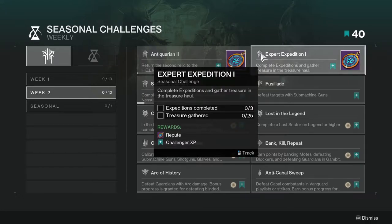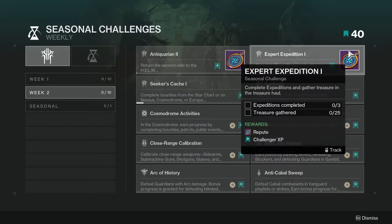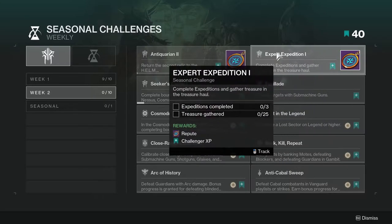The second challenge is Expert Expedition — complete expeditions and gather treasure in the treasure hall. This one can be annoying because expeditions take a little too long personally, but you can complete this within the season, or knock out three in one day. They are long but worth it, and you also get an upgrade fragment.